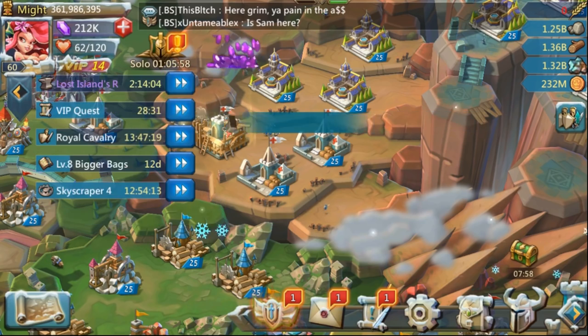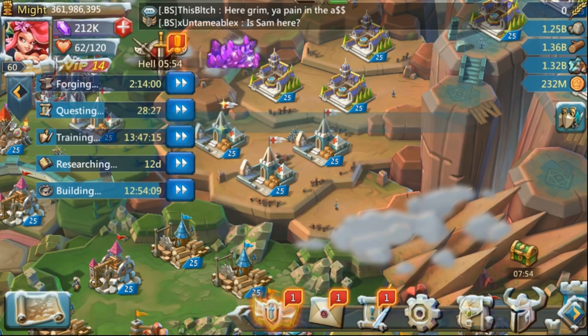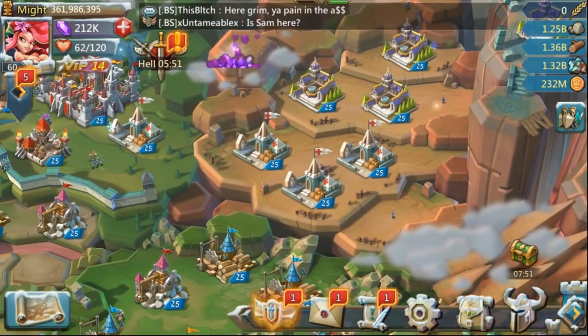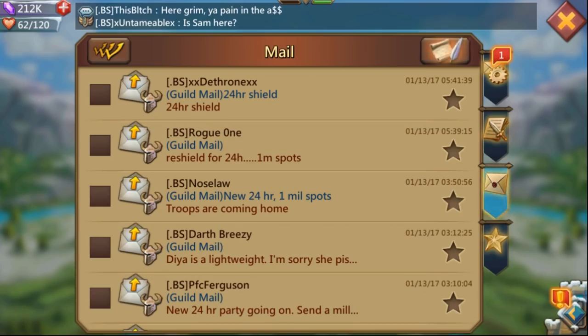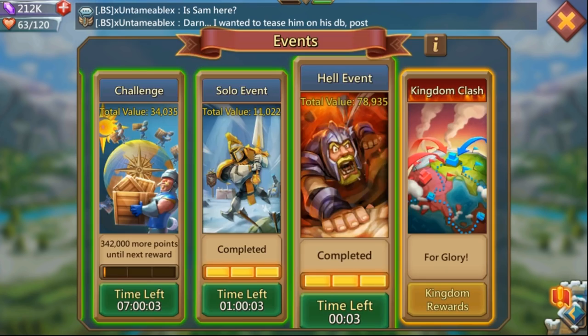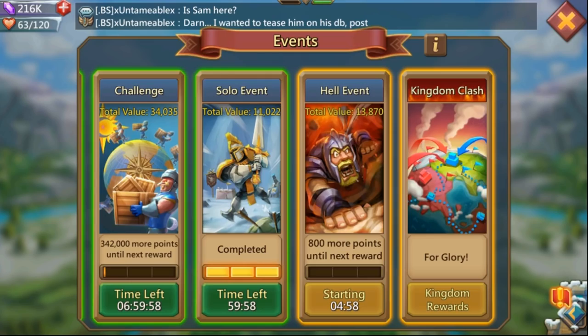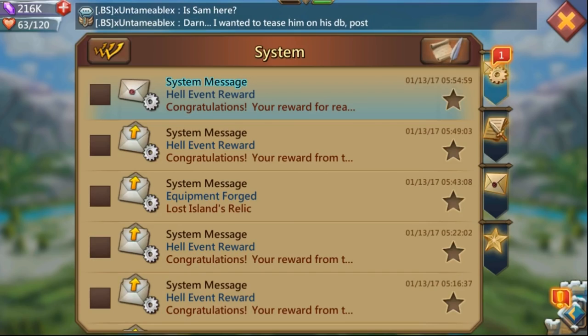If your VIP level lets you finish buildings at 45 or 30 minutes remaining, don't rush it all the way down to 10 minutes — try to utilize your speed ups in the best possible way to save them, because every minute counts in this game. There we go — three buildings to level 25, and I got my times three watcher medal. The other rewards include a three-day speed up, so don't sleep on that because it makes up for a lot of the speed ups you use.